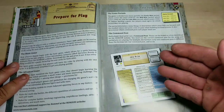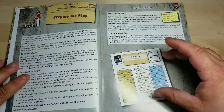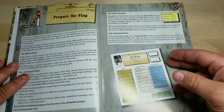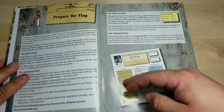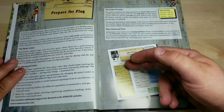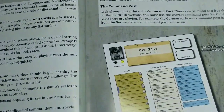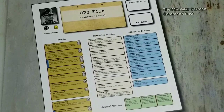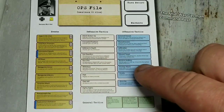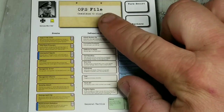In Rommel, whatever force you choose — which are in this book — there's already a prepared force you can download. You download the operations cards, the cards you put under your units, or the cards you want to use for the game. There's a beginner scenario where you can print these cards out. Whatever force you're playing, you will print out something called the command post. The command post is broken down into sections: you have your ops file, your events, your defensive tactics, your offensive tactics, and your general tactics.